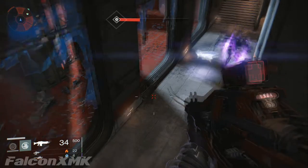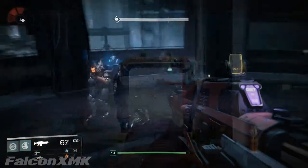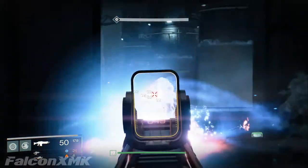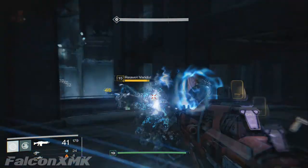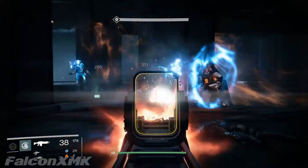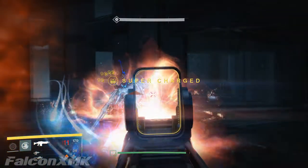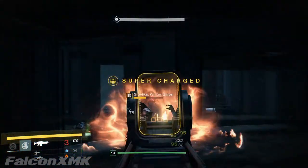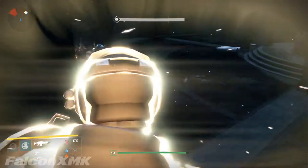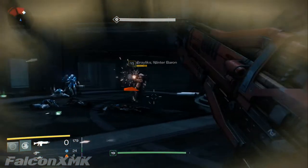Red is solar, purple is void — as you can see on this minotaur, you can only use void to knock down that shield instantly — and blue is electric, as you can see on this fallen enemy right here. That's not to say you can't use any other elemental type to wipe out the shield, but it's a smarter tactic to use the matching element in order to do extra damage to their armor and wipe the enemy out a lot faster.